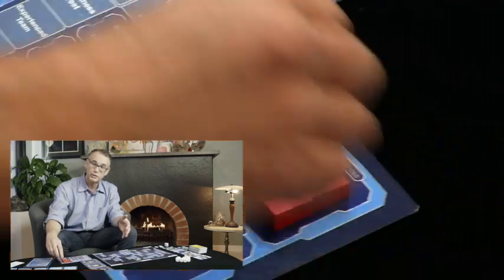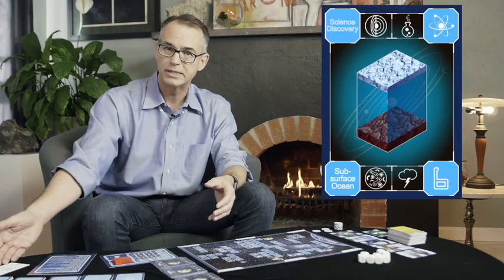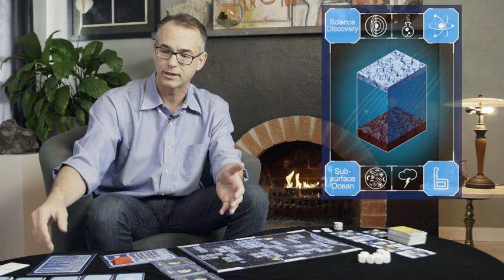Every player has resources they have to manage and strategically allocate. Those are indicated with colored resource cubes, which at the beginning of the game are all in the available resources box of your ground system. As the game progresses, you deploy these to build rockets or spacecraft, train your team, or indicate arrival at a scientific destination. There are also science discovery cards where you score points by getting the right combinations of science downlinks, and a quick summary card covering your turn actions and scoring options.